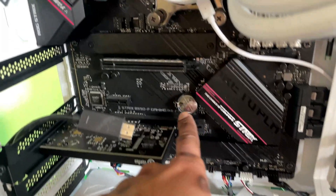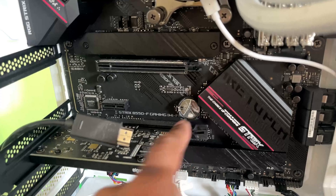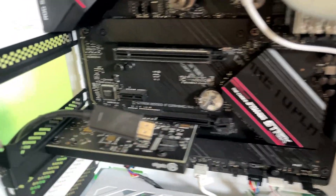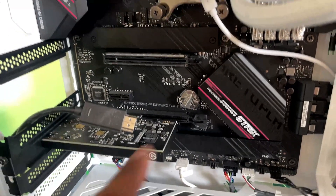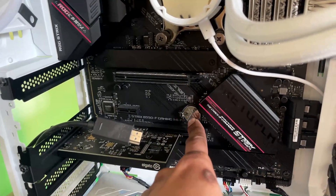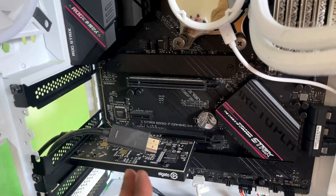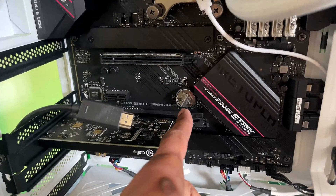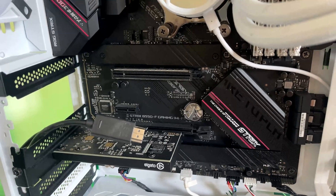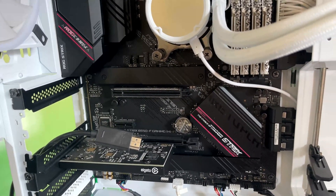That right there is where the faulty battery is — what's causing it to not load up the BIOS properly. All you've got to do is remove your graphics card because it will most likely be in the way. On any motherboard, regardless of which one you have, you should see the battery like this. If it's not visible, it could be under a cover. All have the standard size battery, so just pop that one out, put the new one in, and boot up the PC and it should be all good.